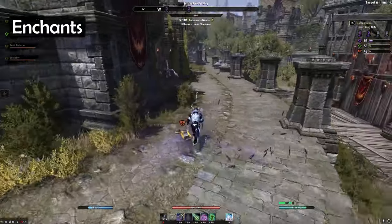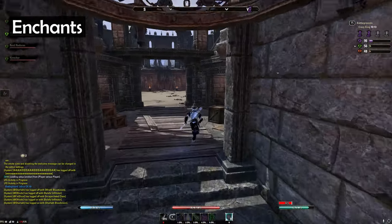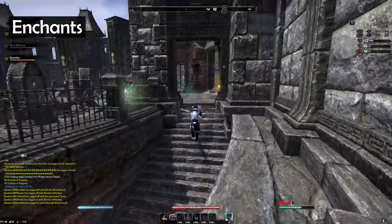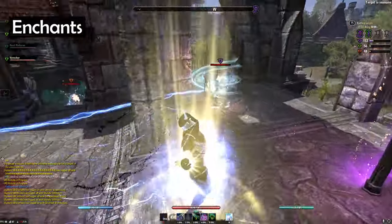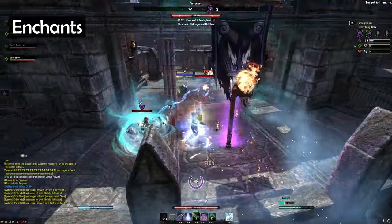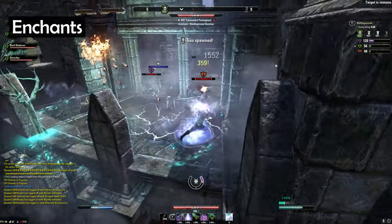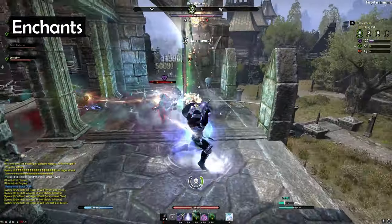The enchantment on the weapon is just a regular weapon damage enchantment, and when I use the two crit sets I mentioned before, I usually go with precise, simply to further go into that story of building for more crit chance and crit damage. That said, you cannot go wrong with sharpened, defending, or powered, or charged as well. Though you have to watch out with charged, as that means you would have to run an inferno staff with crushing shock to really get value out of it.